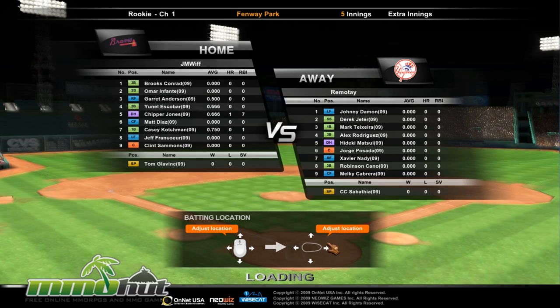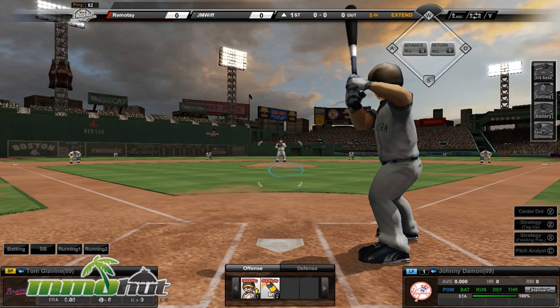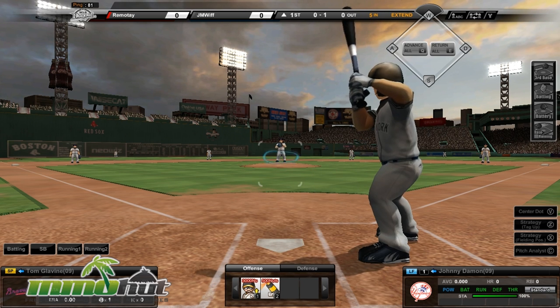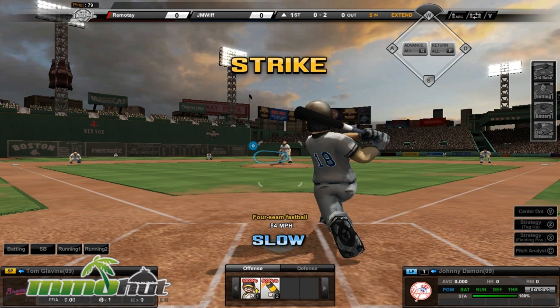And of course you can change it around depending on who you're playing against. As any sports MMO properly has, there's an announcer. The gameplay mechanics are quite simple — I can move around, I got strikes, and right now I'm the batter. I can move the area I'm going to hit with the mouse, and I hit S to swing or left mouse click. I just have to see where the ball is going and play it at the right time.